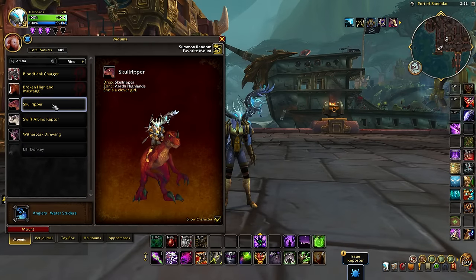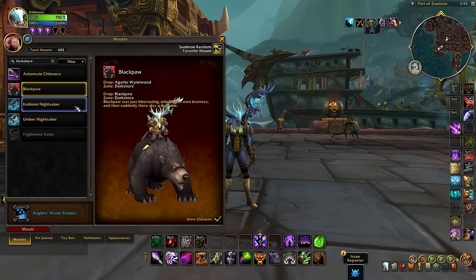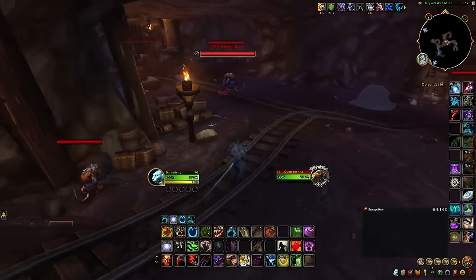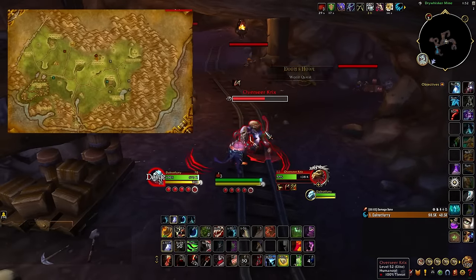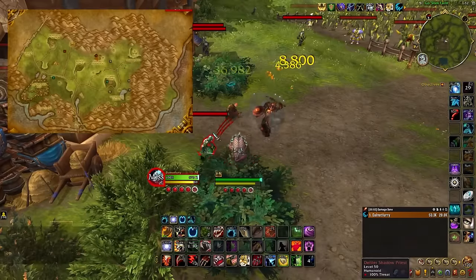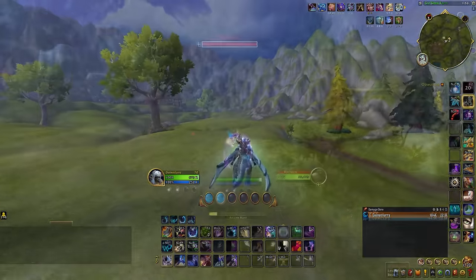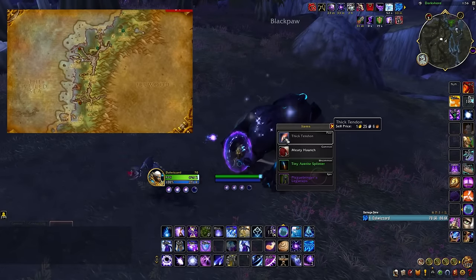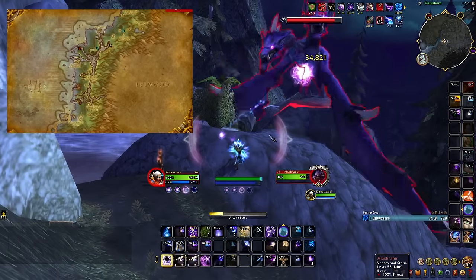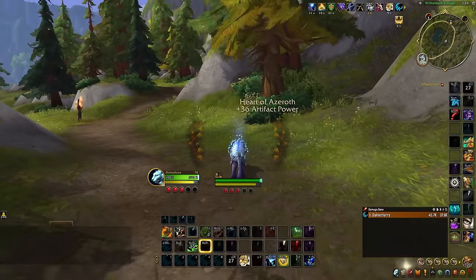Moving over to Battle for Azeroth, you have a ton of Warfront mounts you can collect from the various Warfront zones. When your faction controls a Warfront area, such as Arathi or Darkshore, you can go to that area to kill rares for a chance at a mount. There are a few different mounts to collect depending on your faction — Alliance or Horde. As part of the Battle for Azeroth Warfronts, the Darkshore Warfront also has quite a few mounts to collect depending on your faction. You can get anything from flyer mounts to ground mounts. These mounts cannot be farmed once a day like most rares; they can only be farmed once every Warfront rotation.